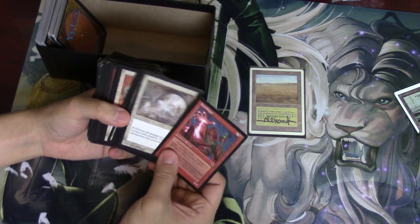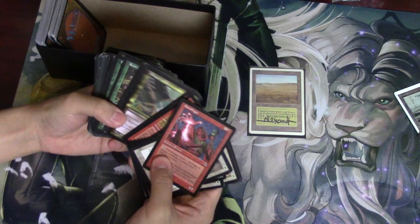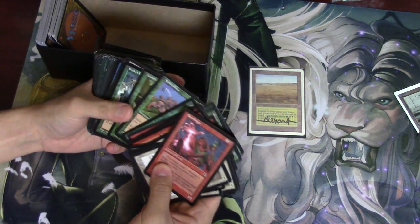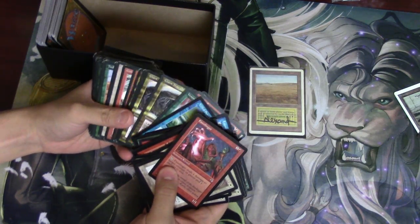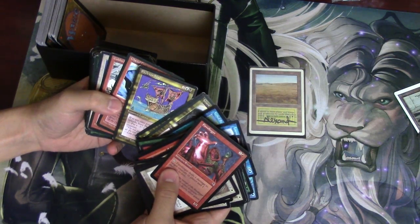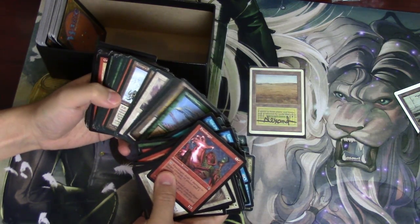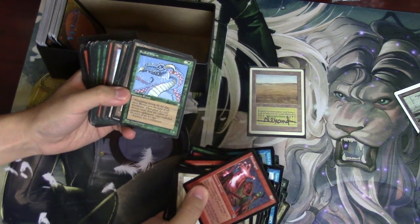Fire Slinger, Circle of Protection, Ranger effects — that used to be very good. Spontaneous Combustion, more Kindles — maybe you can have a whole deck of just Kindles. Giant Trap Door Spider, Skeleton Ship — because that's what you need. Scalebane's Elite used to be the best card ever.